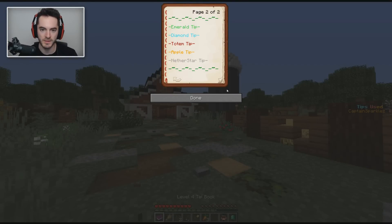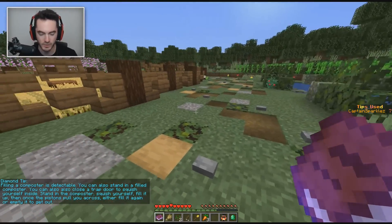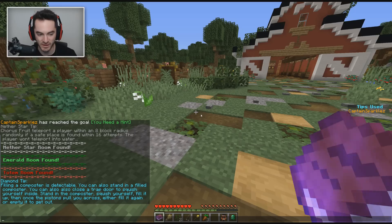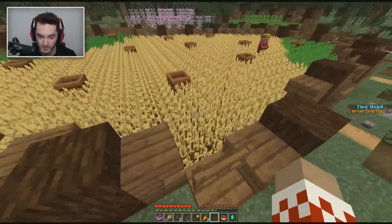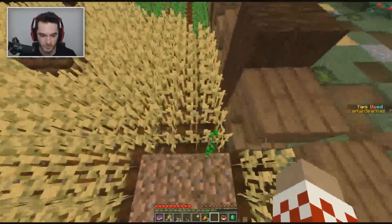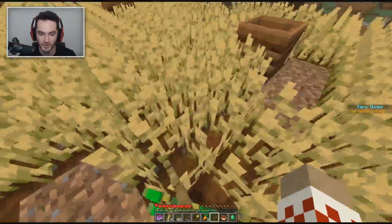I think I gotta just do a tip. So we got the totem and the emerald — so we'll do the diamond. Filling a composter is detectable. You can also stand in a filled composter. You can also close a trapdoor to squish yourself inside. Stand in the composter, squish yourself, fill it up, then once the pistons pull you across, either fill it again or empty it to get out. This one was a doozy. Oh my god. You expected me to figure this out without a hint? Well, it's a good thing I did a hint. So I need to fill a composter — I also need to find one that has a trapdoor on top of it. I'll just trample a bunch of crops.